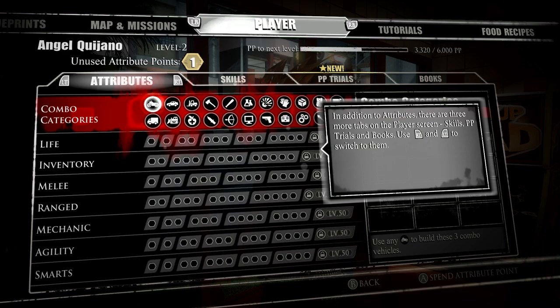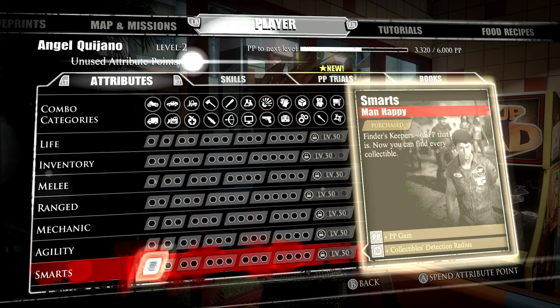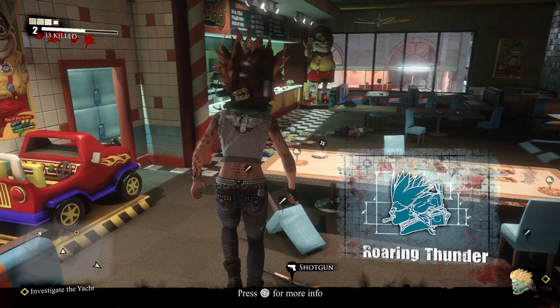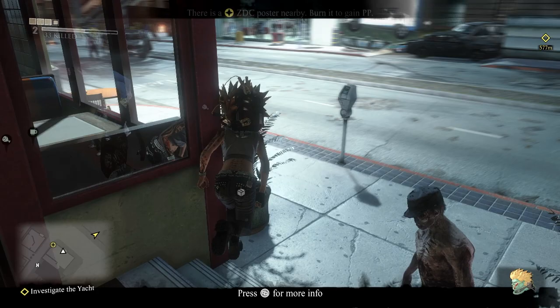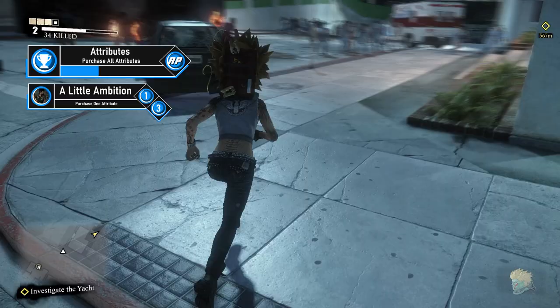Go to your menu and enter the Attributes tab. The early game is all about maximizing PP gains to get to level 50 as fast as possible. The Smarts tree at the bottom has increases to your PP gains — I recommend maxing it out as early as possible. From now on, every time you have enough attribute points, take an upgrade in Smarts. The first upgrade gives PP gains and detection radius for collectibles. By purchasing an attribute you'll get the first achievement, 'A Little Ambition,' for buying one attribute.